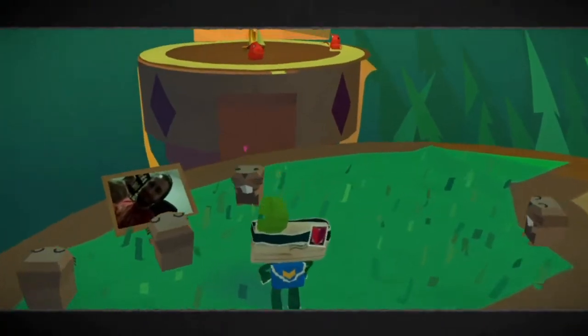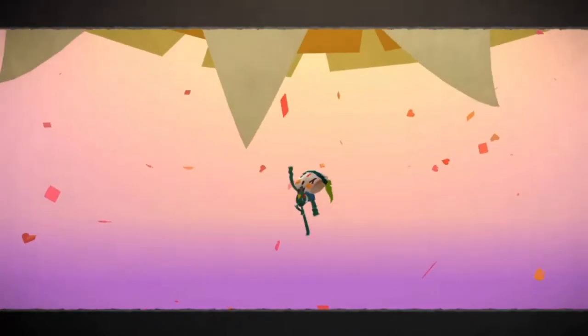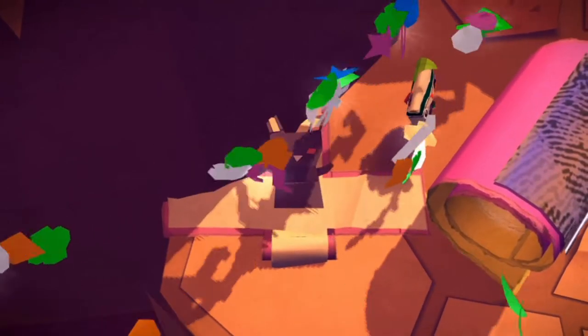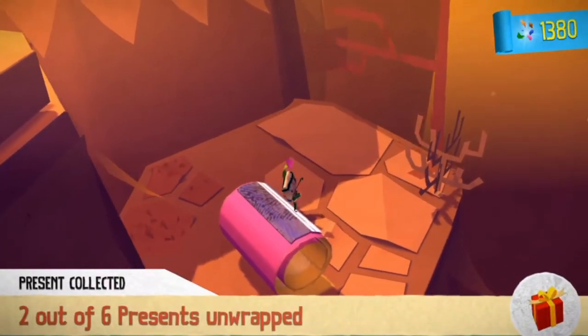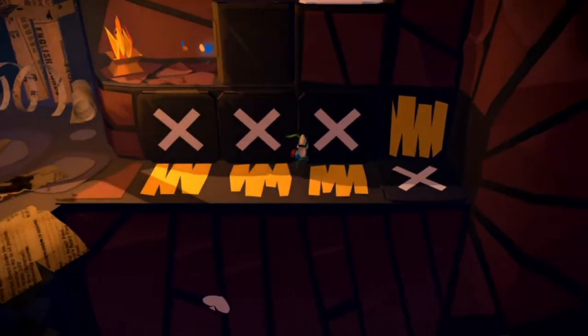The game uses the Vita sensors in its gameplay. With the front and back cameras you will take pictures and use those pictures in various ways. With the rear touchpad you will have to solve puzzles, with the touch screen you will also have to do stuff, there are puzzles that use the gyroscope, and other puzzles that never feel forced.